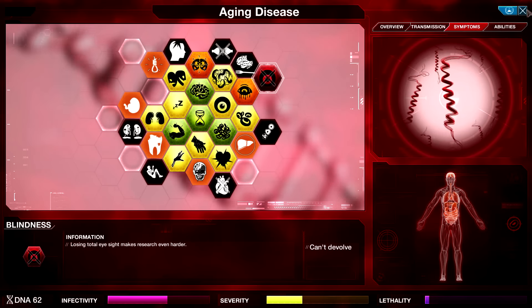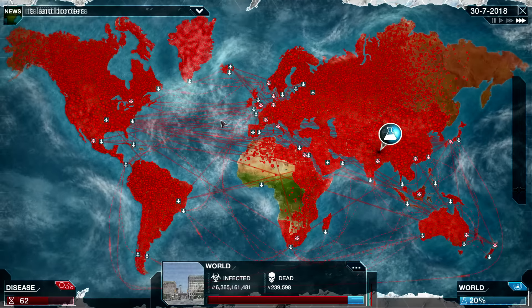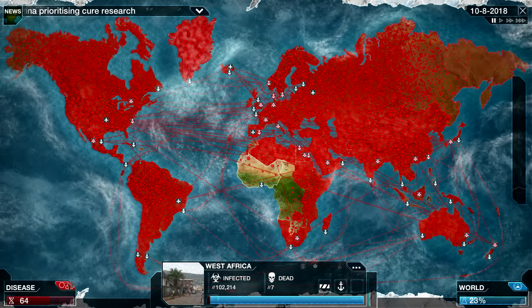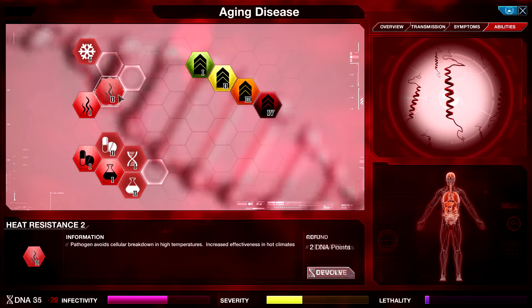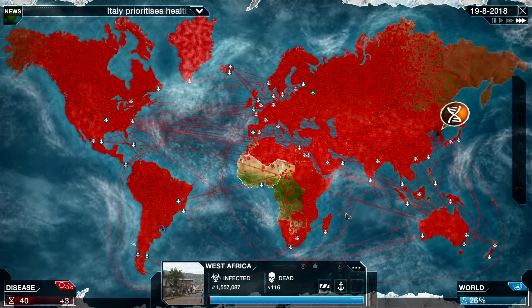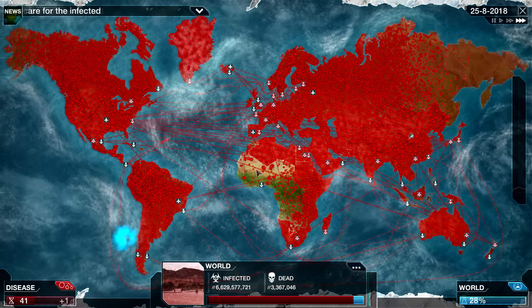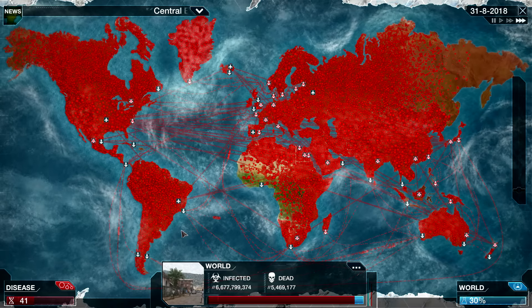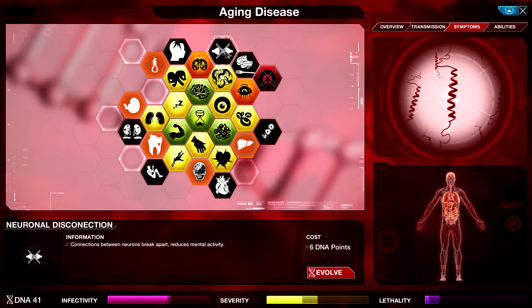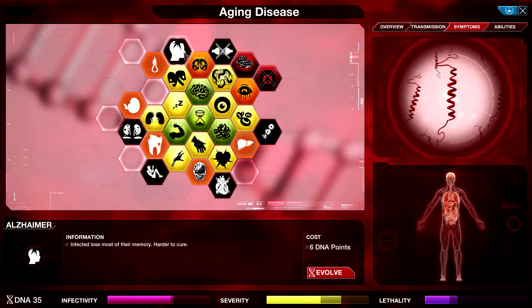Let's go for Blindness — that makes cure research even harder, though a little bit lethal. I need you to spread faster in West Africa. All right, screw it — more Heat Resistance. It's going to take a little while before that takes full effect, but we should see its results pretty strongly. Global research is now focused on a cure — now we need to start killing people ASAP. So let's go for Brain Death and Alzheimer, making things harder to cure.